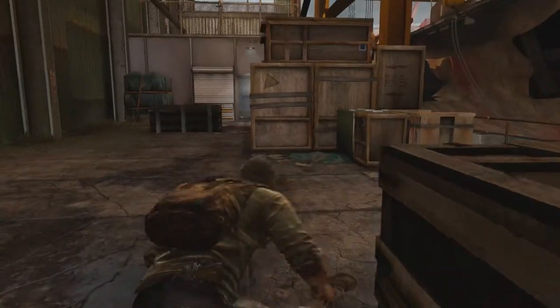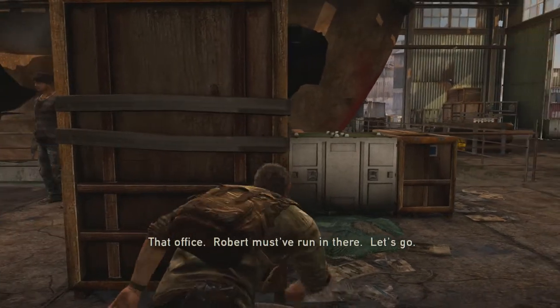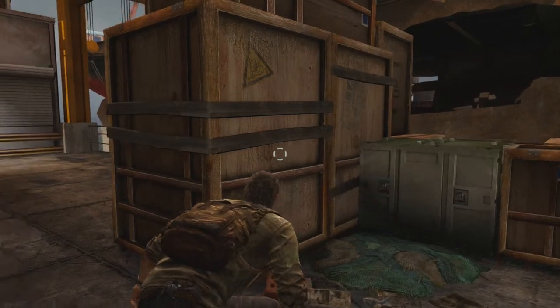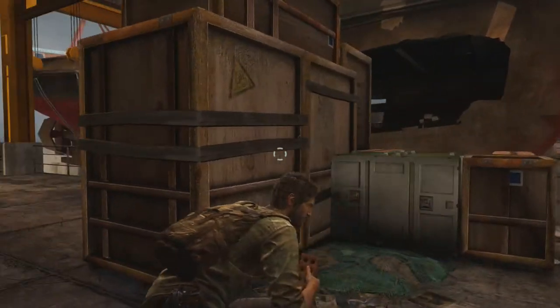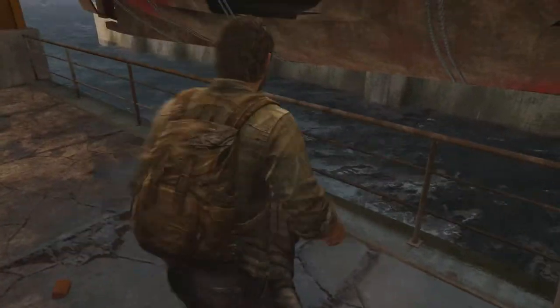Now we're going through this door in front of us. I think there's a guy behind this box to the right — he's a little hidden. There he is. So I'm going to get the brick out, throw it at his face, sprint at him, and punch him in the face. If you throw a brick at someone before you attack them, you kind of stun them, so you can kind of one-hit kill them. So we'll throw the brick, sprint at him. Easy finish.